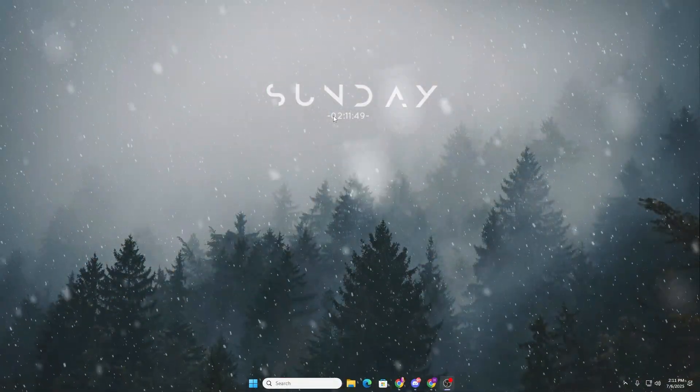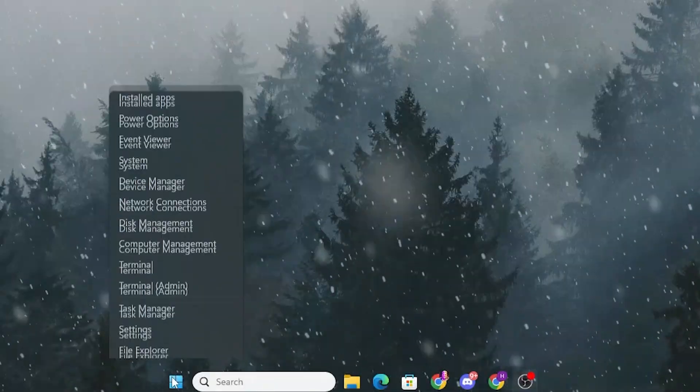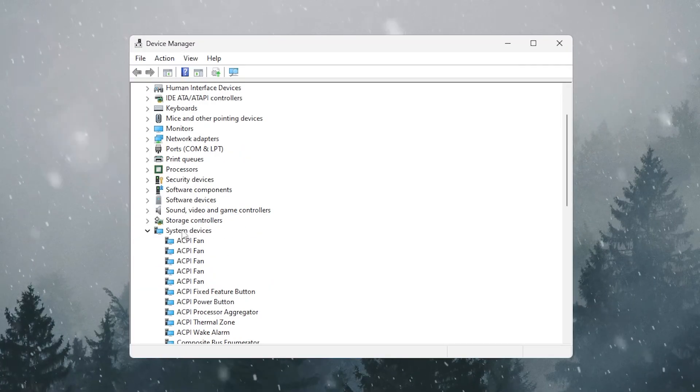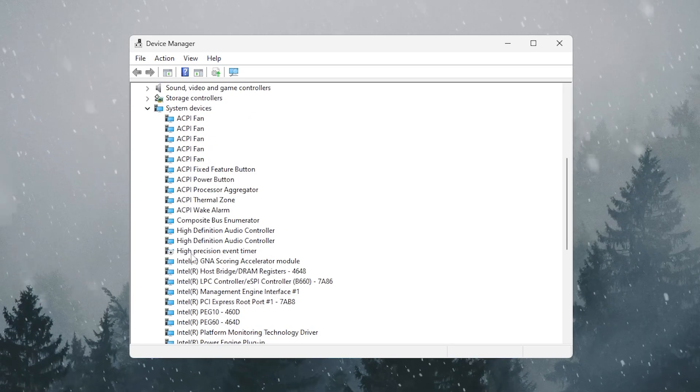For the next step, right-click the Windows Start icon and open Device Manager. Scroll down to find System Devices and click the dropdown to expand it.